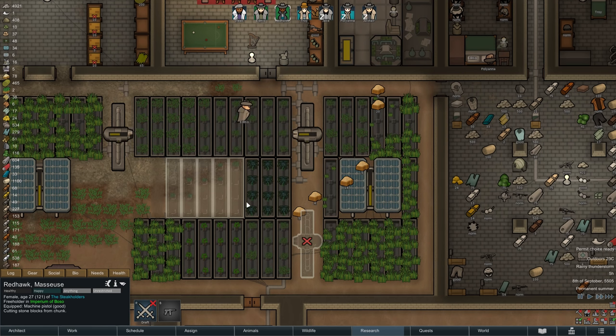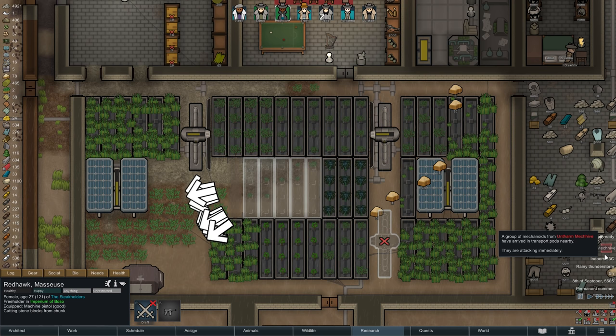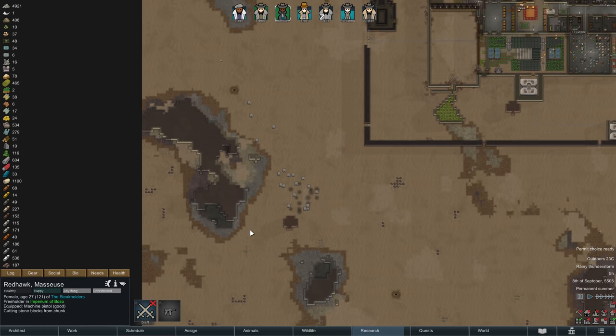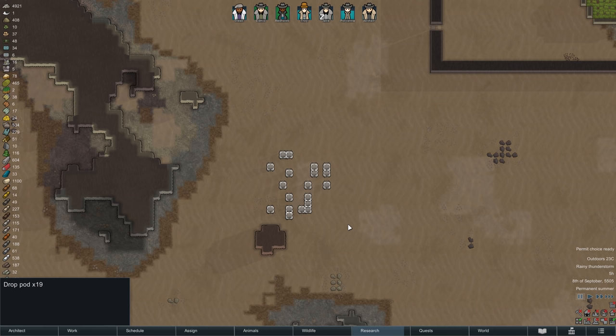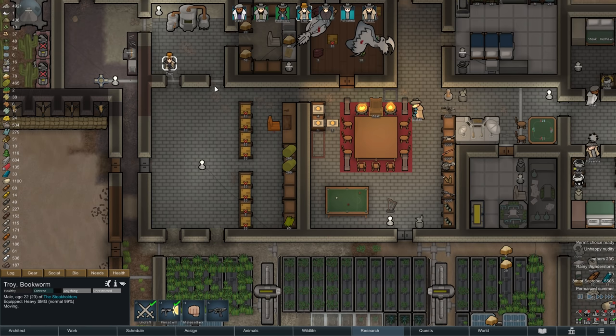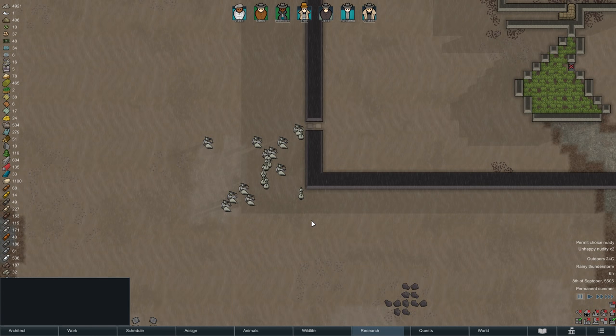Things are getting a bit more exciting on the next morning — the Steakhouse is once again getting attacked by mechanoids. This time they are landing in drop pods, and there are quite a few of them. I actually think we might have to call for help for this one. In any case, it's a good thing we made those EMP grenades earlier. While our frontline fighters spend a few moments arming up, we are closing doors and getting into position, as we await the onslaught of 19 scythers.